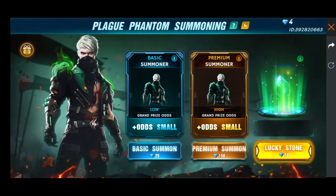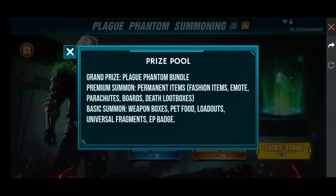We also have some bodysuits. I am using a diamond, I also use a Bundle. You have permanent items — you can use fashion, emotes, parachute, supports, death loot boxes, weapon boxes, pet food, universal fragments, FB badges, EP badges.